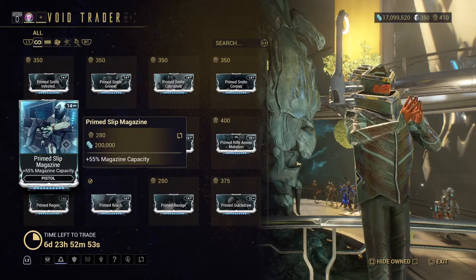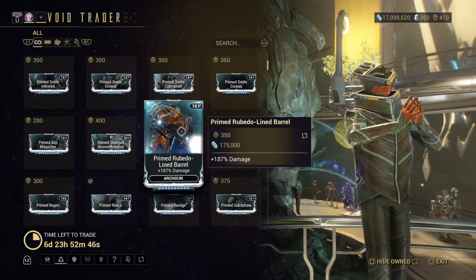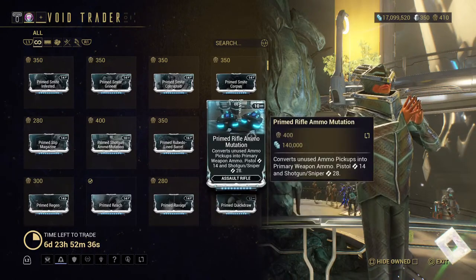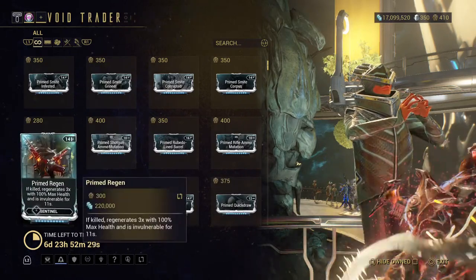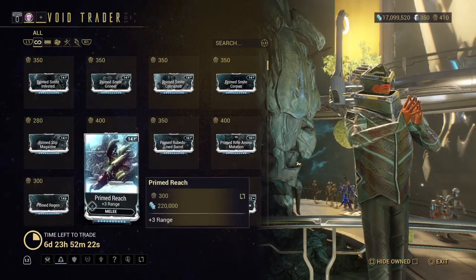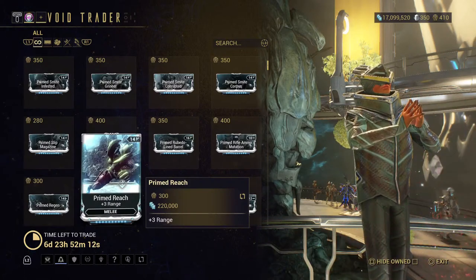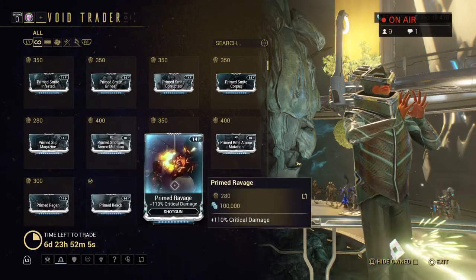The Primed Slip Magazine — that's actually pretty good. The Mutated Ammo for your archwing or arch gun — that's actually usable. This one is for your sentinel's Regen — I really should get this eventually. Primed Reach — I was just talking about this last week, I definitely use this, I recommend it. If you're new to the game, really get that.